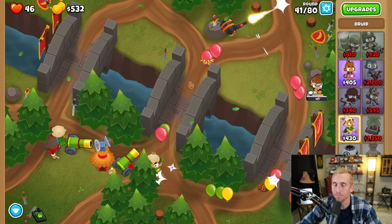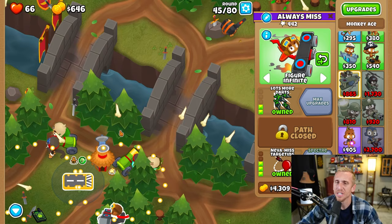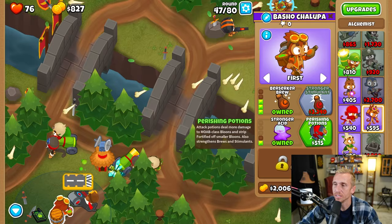The next step is to take a plane and place it all the way to the right here, grabbing Sharper Darts, Centered Path, Never Miss targeting, Rapid Fire, and Lots More Darts. Then we're going to change his targeting to Figure Infinite — that's a good one because if you don't, he kind of circles the whole track and misses a lot later. Then we're going to grab an Alchemist, placing him all the way at the bottom so he only affects the plane. We're going to grab Larger Potions, Acidic Mixture Dip, Berserker Brew, Stronger Acid, and Perishing Potions.